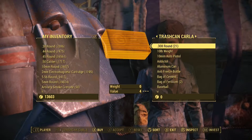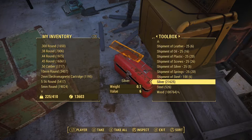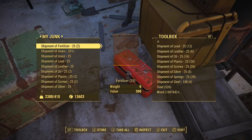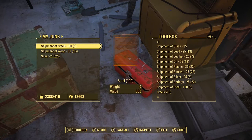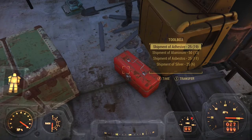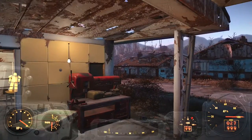Now we're in Sanctuary, and here's Trash Can Carla — the last vendor I'm going to be showing you. Unfortunately, I haven't been able to find a vendor who sells fiber optics, but I heard the Brotherhood of Steel does. Once you come to Sanctuary, hit up Trash Can Carla and get everything from her.